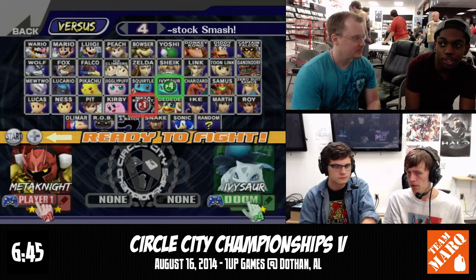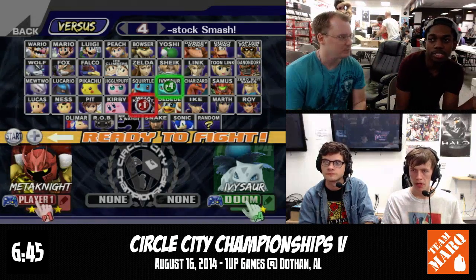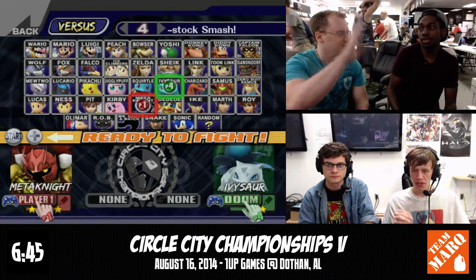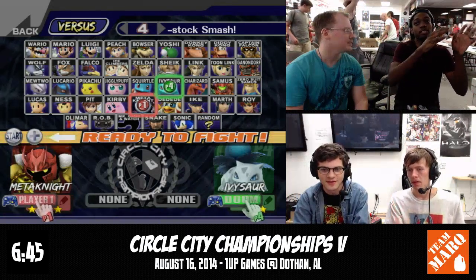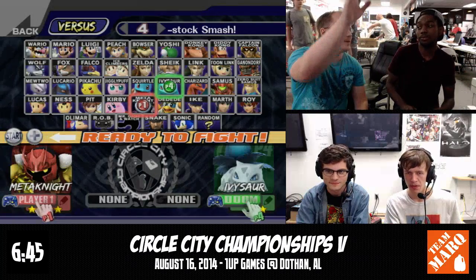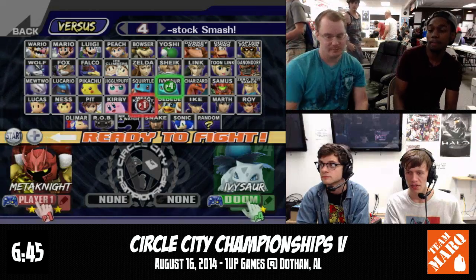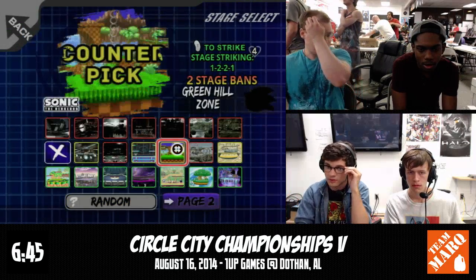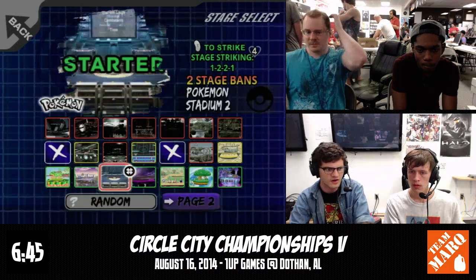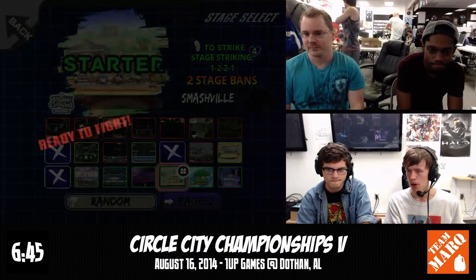It's different from a lot of characters that are hard read characters, like Falcon, where you can cover the option but you have to actually be in that spot. The range is so long on that vine whip — it's punishable up close, but if you go for the hard read on a tech, you either get it or you don't, but you're fine. You're still in neutral. It's a very safe option compared to most platform tech options.